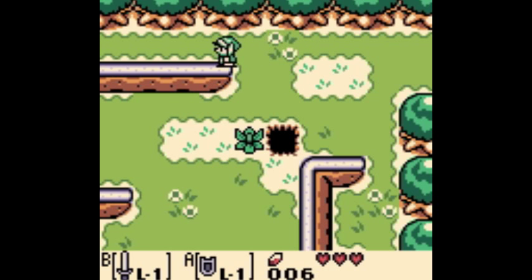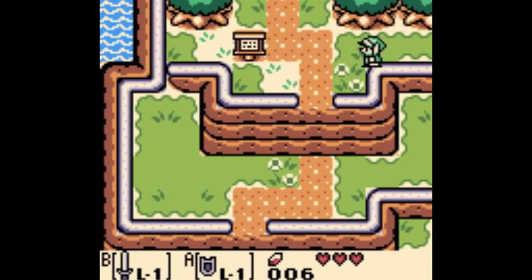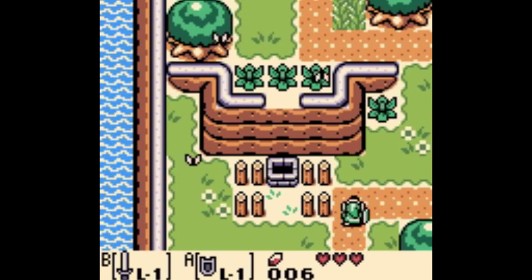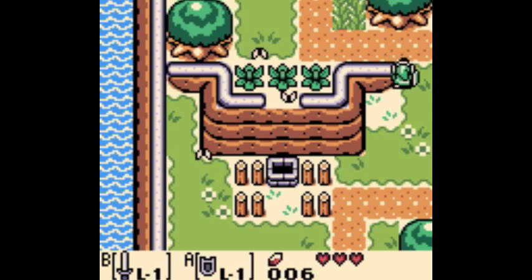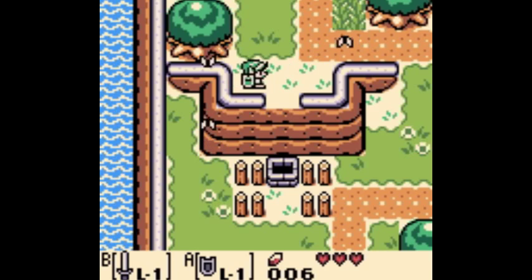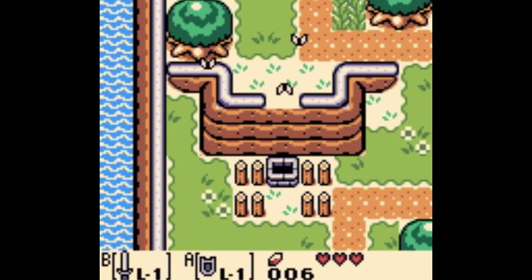The item you just saw us pick up is the Guardian Acorn. Throughout the game you'll get Guardian Acorns and the little piece of power - the triangle. The Guardian Acorn increases your defense by half, and the Triangle of Power increases your sword attack by double. Pretty awesome.